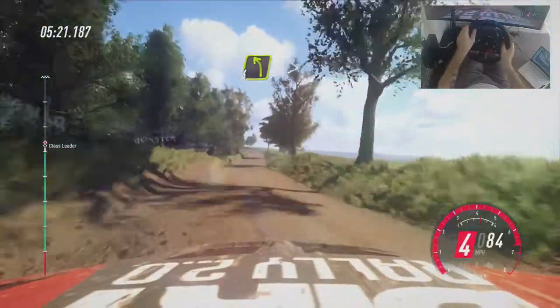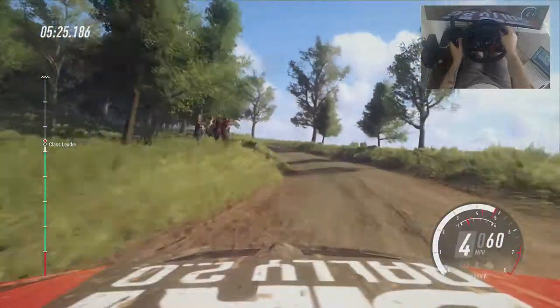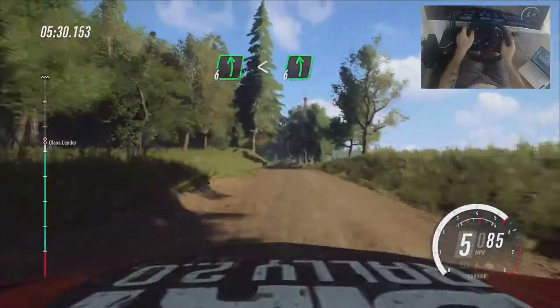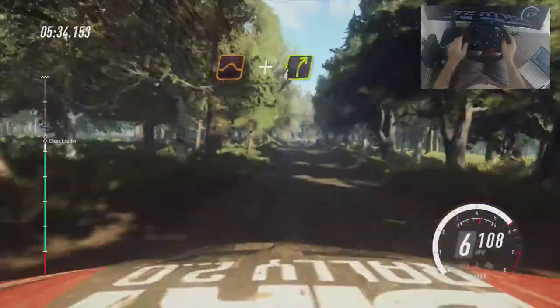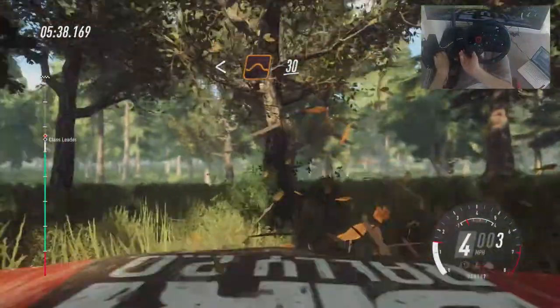50. Four left long, tightens. Jump. 50. Crest. And flat left. Opens. Six left. Over crest. 50. Crest. Jump. And four right. Opens long of a big jump. 30. 30. Down.